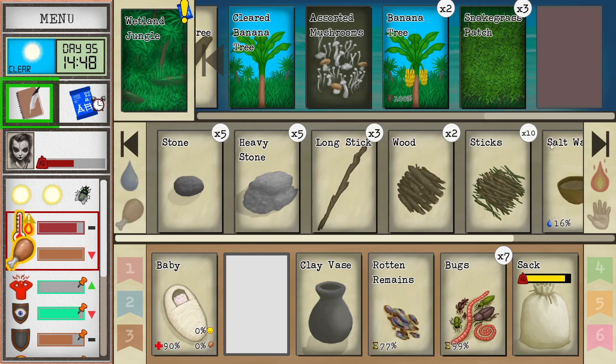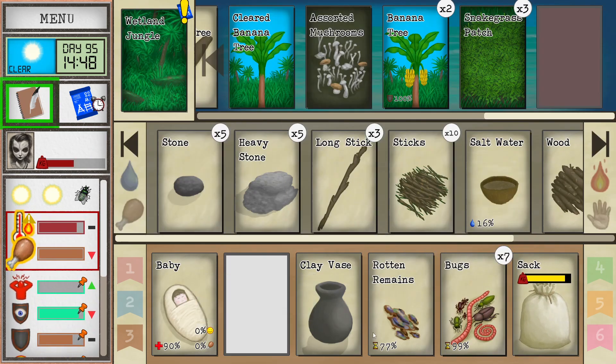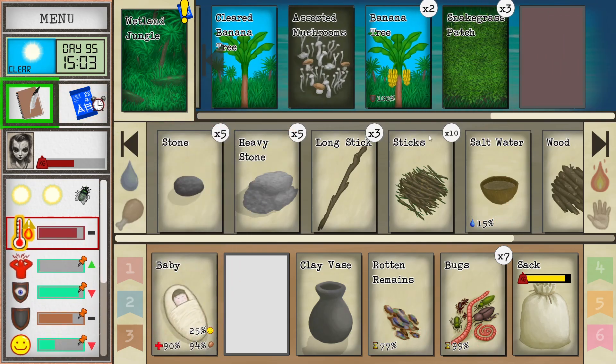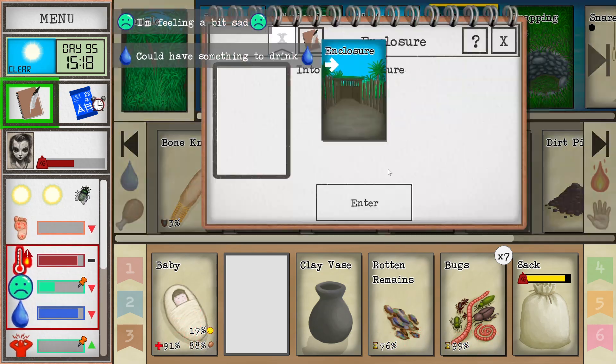Let's grab some fuel. Baby's hungry — feed it. I also need better carrying capacity, I would say. But I cannot do everything at once.